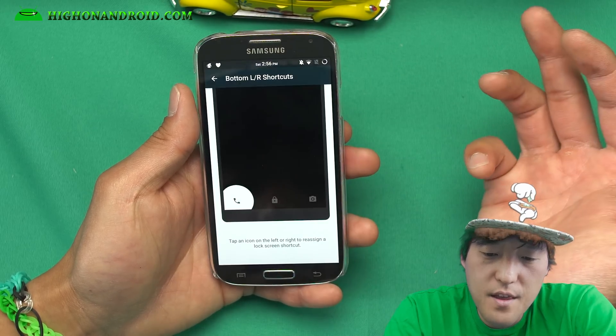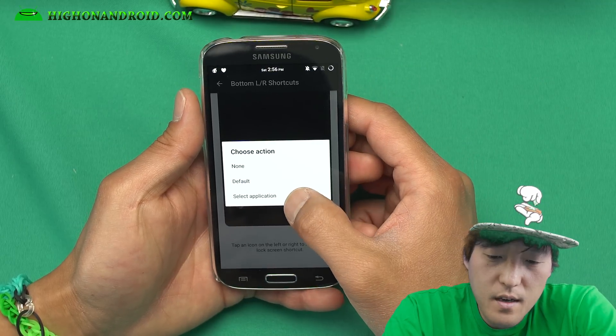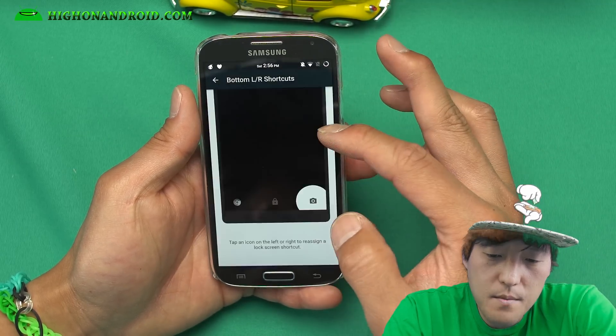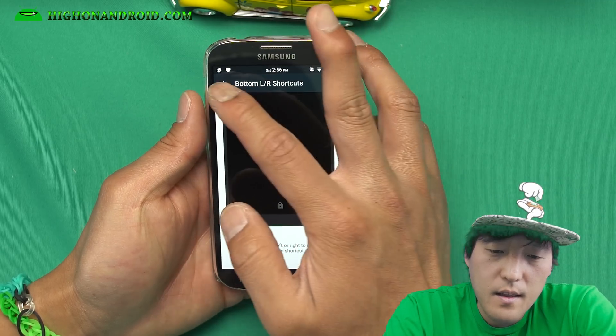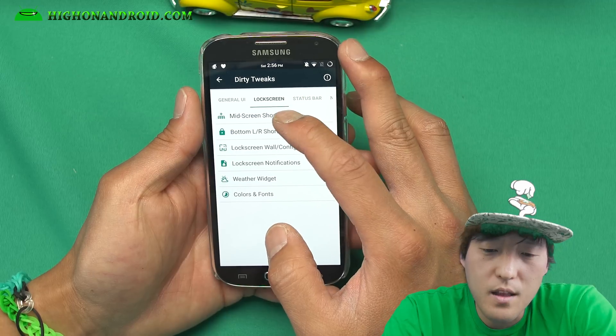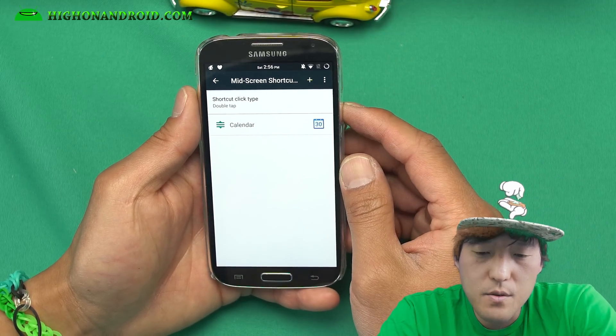So I can go ahead and change this to any app I want. Let's say I want Chromium — I don't want the camera, I want something like a calendar. That will give you bottom, left, right shortcuts. Go to mid-screen shortcuts.